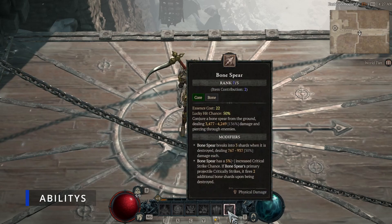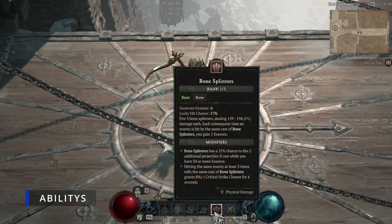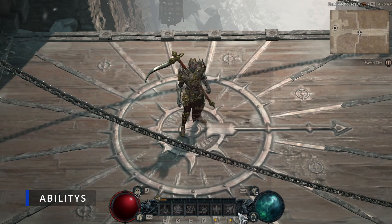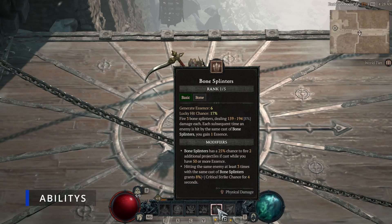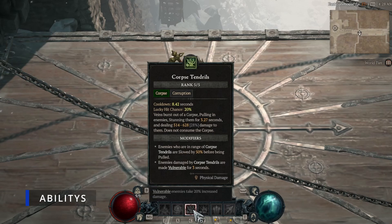First we have Bone Spear, which is our bread and butter - our main damage output. It does huge damage and we get a lot of critical strike damage with this build; by endgame we'll probably be capped on crit chance. Next we have Bone Splinters, which is your starting damage output from level one until you get Bone Spear, and it's also our resource generator. Corpse Explosion is pretty self-explanatory. Corpse Tendrils draws enemies in, groups them up, slows them - which is a crowd control effect - and applies Vulnerable to them.